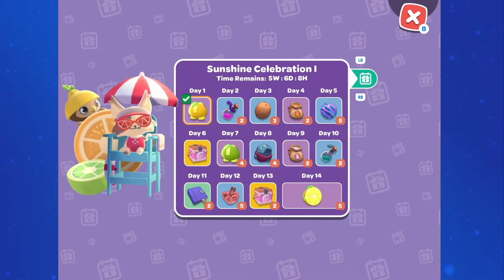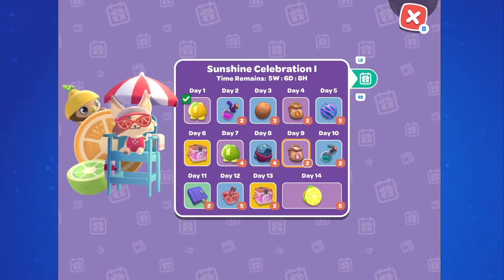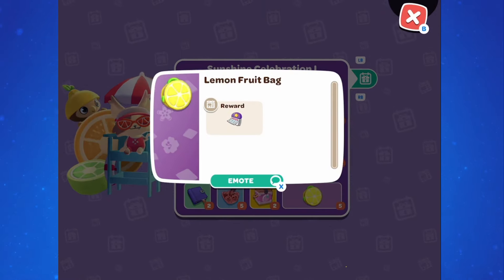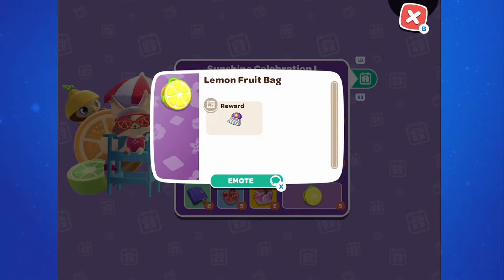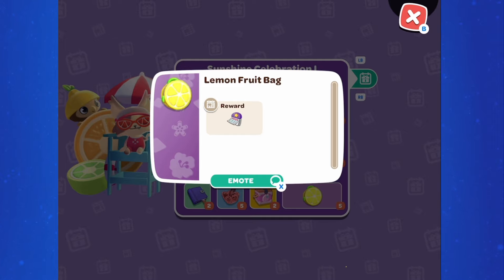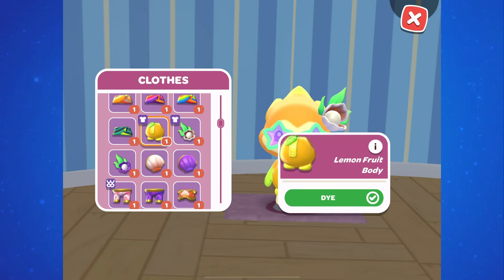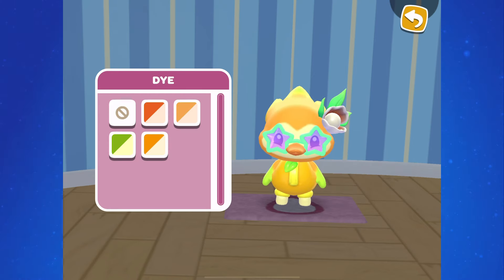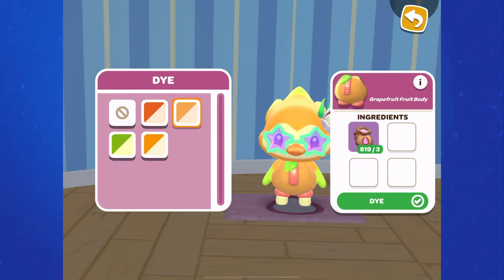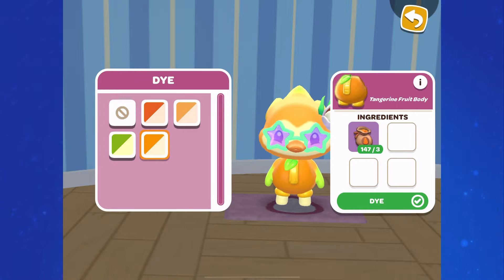Two weeks in we'll get the backpack, and then we'll have to wait and see for the future event calendars — probably a part 2 and a finale — to see where we're going to get the hat, the dress, and the sunglasses. We can dye the clothing, and the variations are all fruit themed: we start out with the lemon option and then there's also blood orange, grapefruit, lime, and tangerine. I assume the other items in this set are going to be able to be dyed into the same color set.